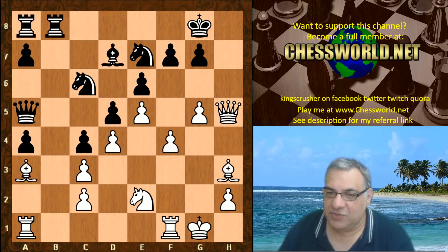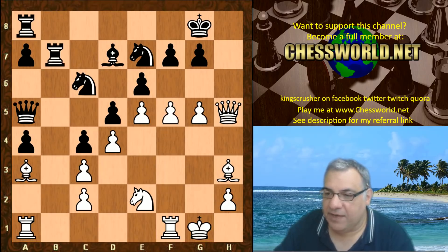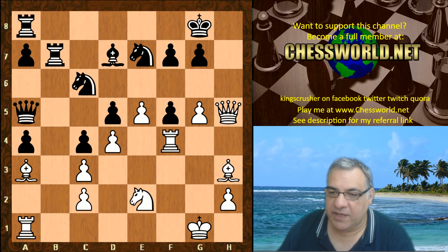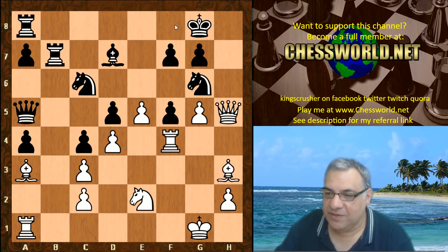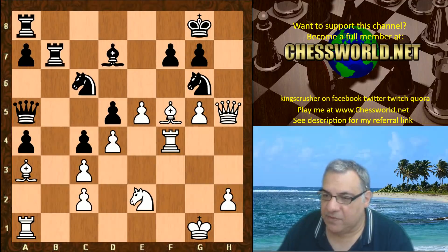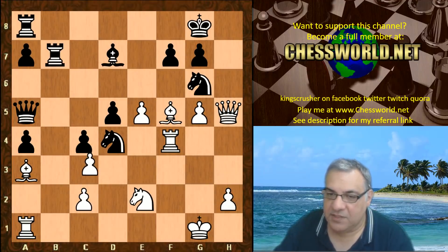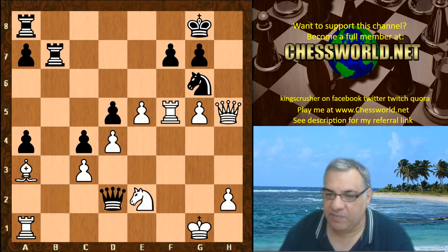There's potential for f5 being dangerous here. We have g6 sealing things up. If instead of g6 we had Rook b7, then f5 — there's a rook lift Rook f4 to h4 which might be dangerous. This scenario is also extremely good — that's checkmate, because you can see the bishops stopping the king's escape. If Knight takes d4, c-takes, this scenario is also not good for black.